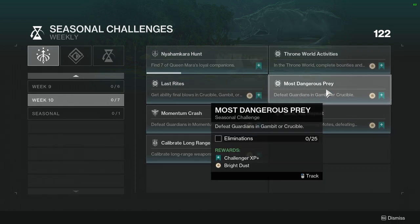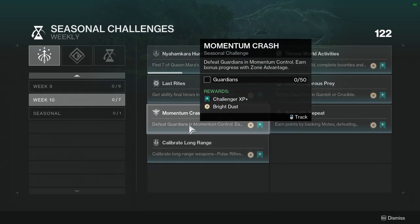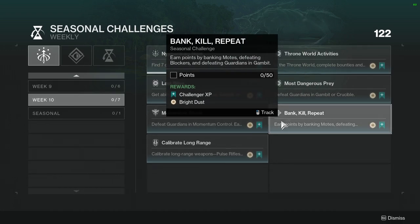Most Dangerous Prey: defeat Guardians in Gambit or Crucible. I would do this in Crucible — Gambit would be annoying. Momentum Crash: defeat Guardians in Momentum Control, earn bonus progress with zone advantage.